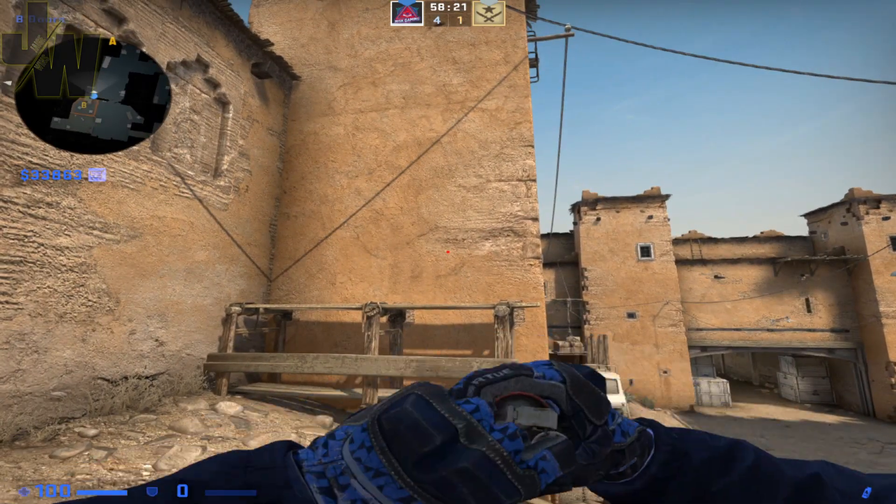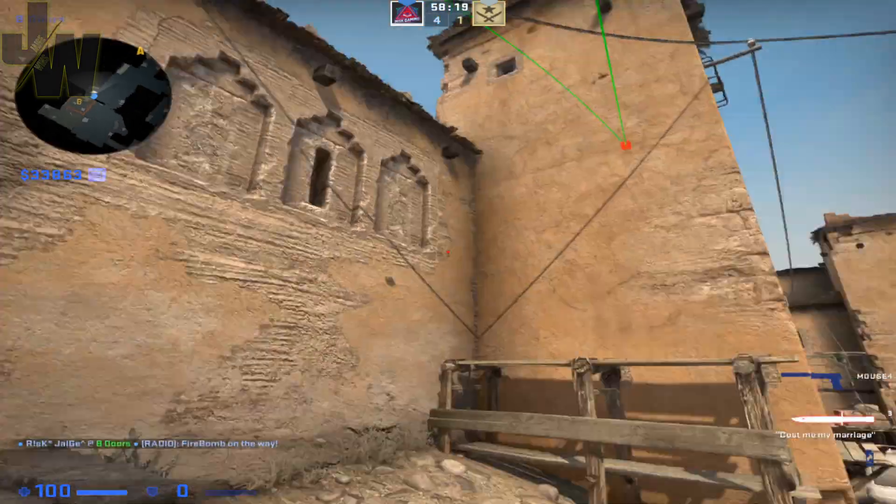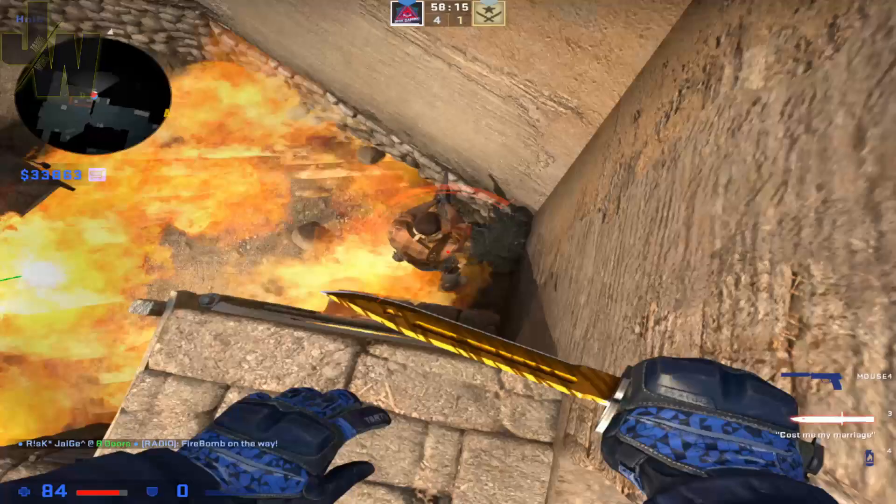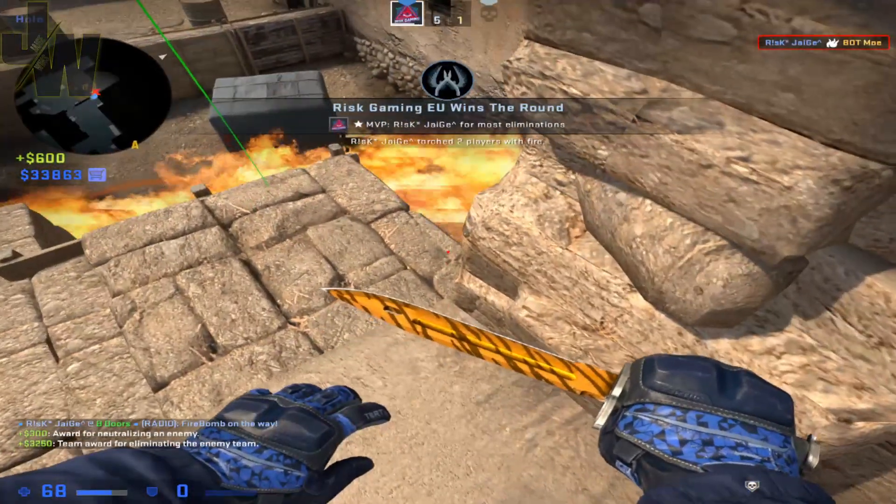Once you've found that, just pull the pin, jump, it goes over, lands near this blue box and it's right in the corner and murders him.